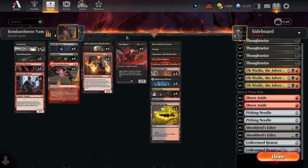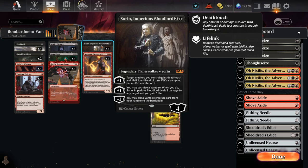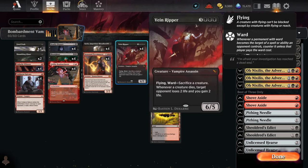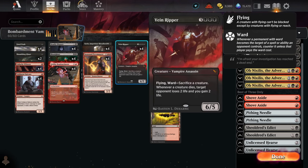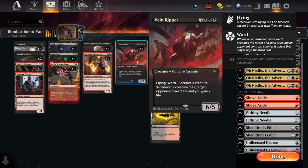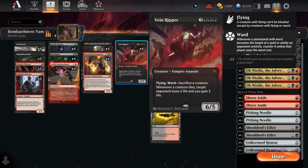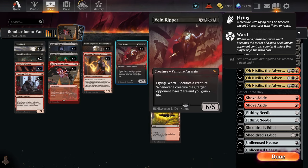Sorin and Veinripper is obviously one of the main synergies in the deck. The idea is we get Sorin down as early as turn three, then use the minus three to cheat the Veinripper into play. A 6/5 flying body is really difficult to attack past, so if you're up against an aggro deck like Wizards, Convoke, or Izzet Phoenix, it's really difficult for them to attack past. And if they do attack into it and you start blocking, you drain them a bunch, gaining you a lot of life back as creatures die in combat.